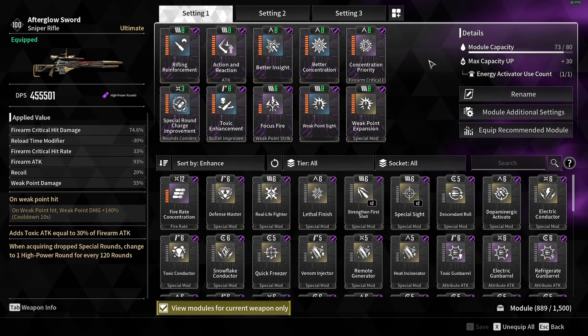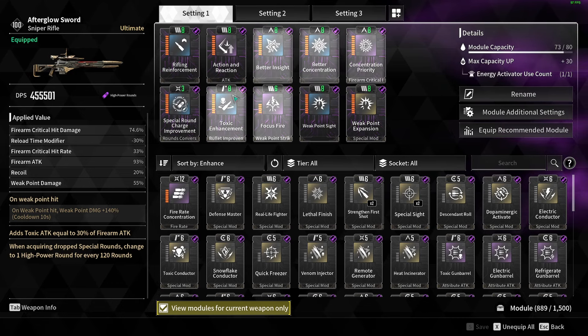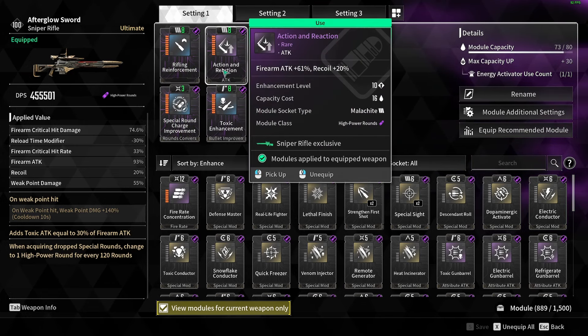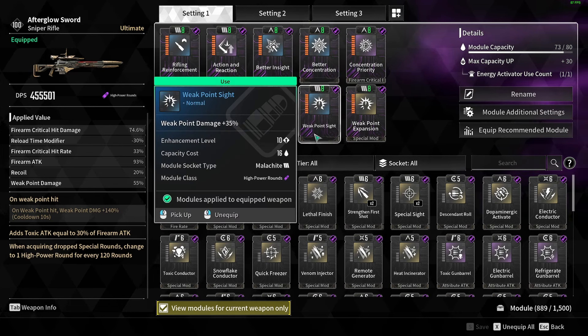And then for my third and final weapon, which is the Afterglow Sniper, I'm following kind of the staple here — firearm attack damage, Crit Rate, Crit Damage, and then Weak Point Damage.